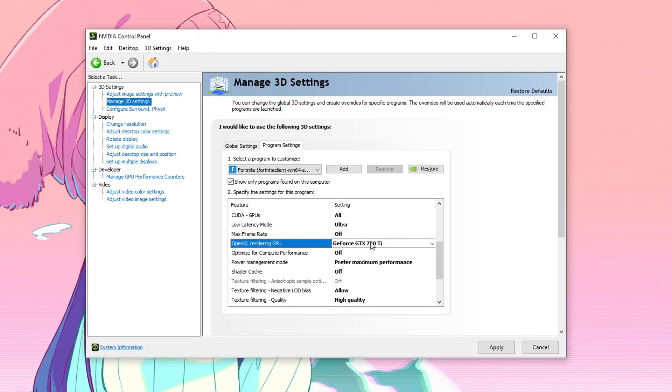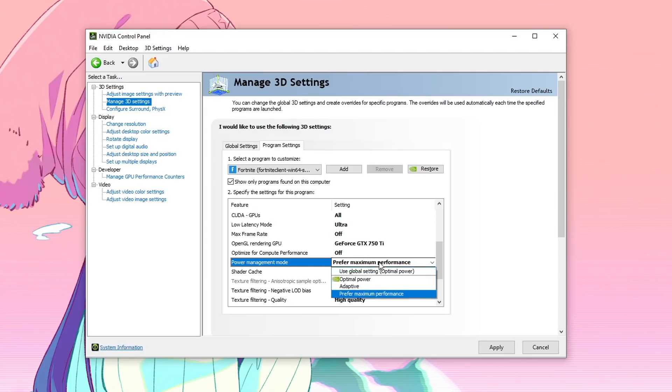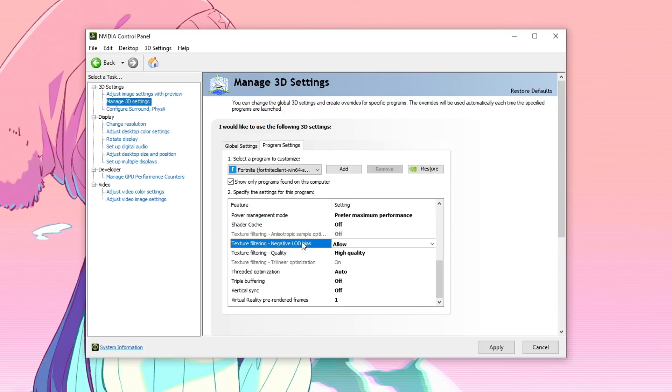For OpenGL Rendering GPU, make sure your graphics card is selected. Optimize for Compute Performance — set it to Off, because we want our graphics card optimizing Fortnite and not any other graphical task. For Power Management Mode, set it to Prefer Maximum Performance. For Shader Cache, set it to Off — for those using older and slower hard disk drives, turning Shader Cache off can give you a lot more FPS and better performance. For Texture Filtering Negative Load Bias, set it to Allow.